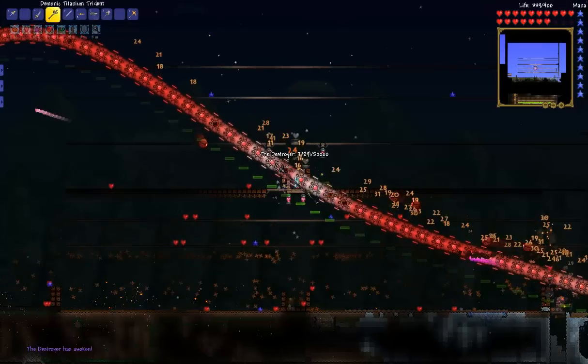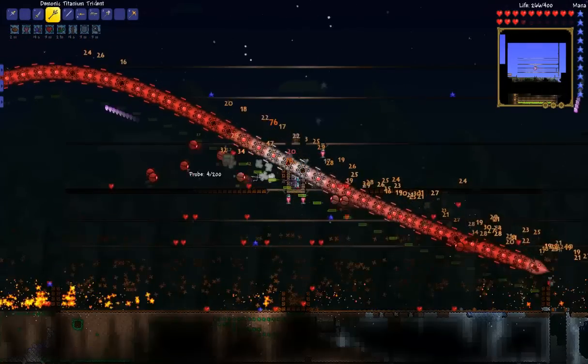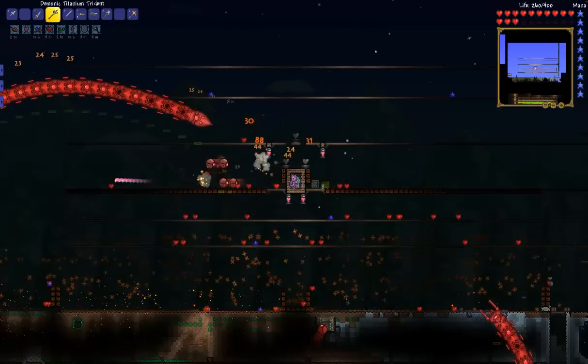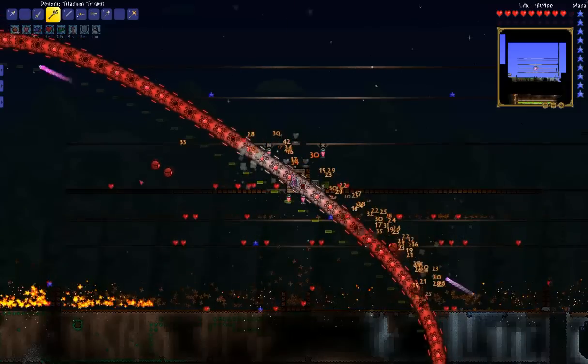There is one other method that is good though — it's called using Traps. You won't use this for the first time you kill the Destroyer, but it's a pretty fun method because you don't even have to do anything. You just sit there and let the Traps do all the work.